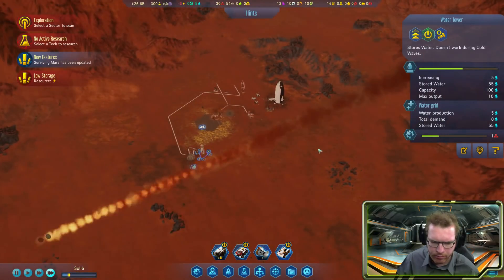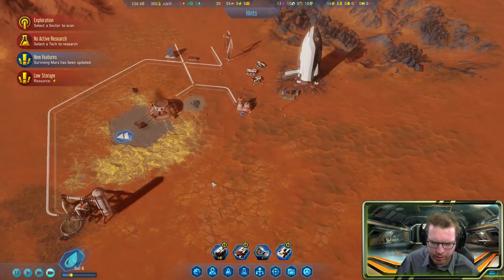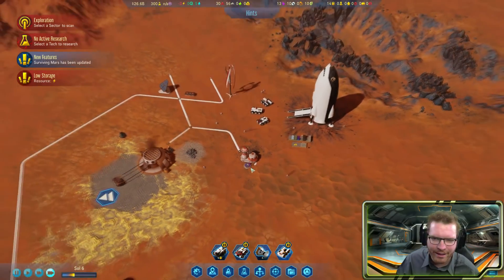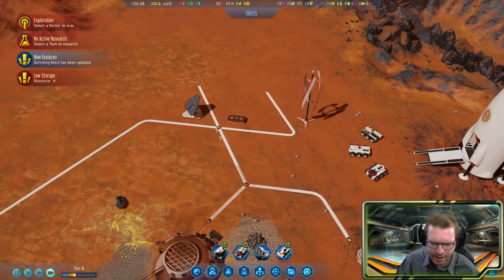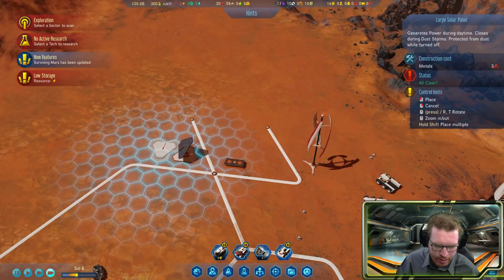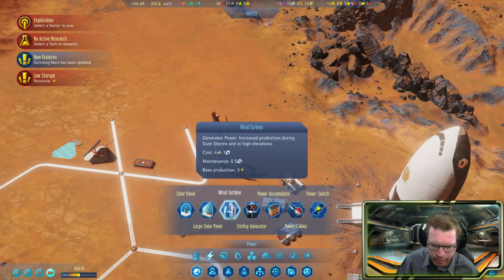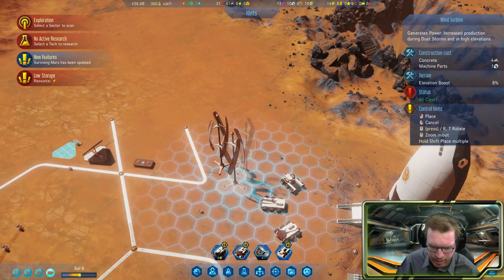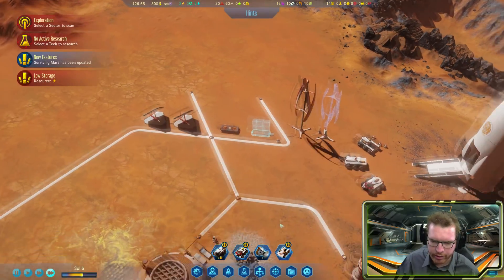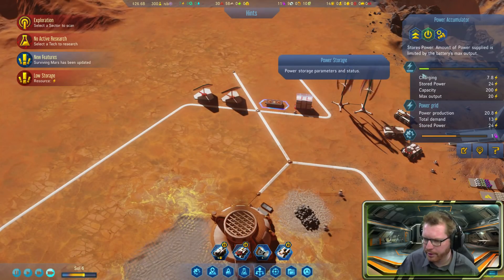We need to build some oxygen production as well. But we're already low on power — electricity is low. We planned for this, so we'll expand with another solar panel, another large solar panel, and another wind turbine. We'll also add another accumulator to store more electricity. We're not even filling the first one yet, so it shouldn't be a problem, but we want headroom.